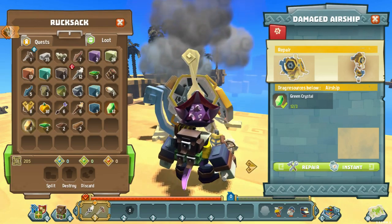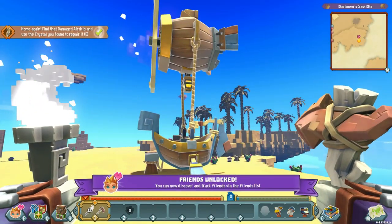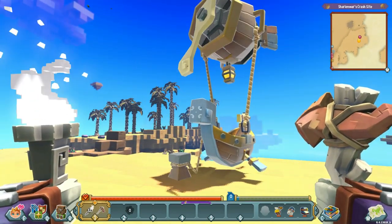We press E and we just need three crystals, and we'll repair — which is instant. Bang, look at that, now it's all repaired! And on my friends list — let's go F — I have a friends list.